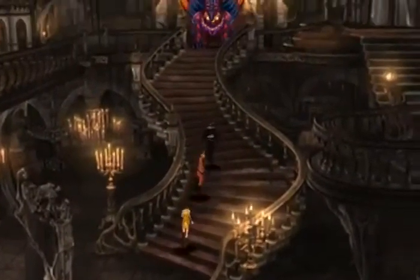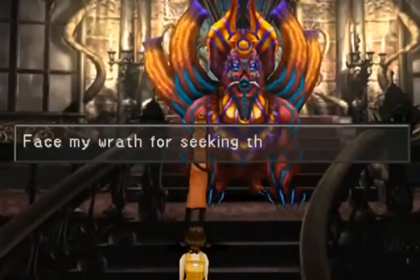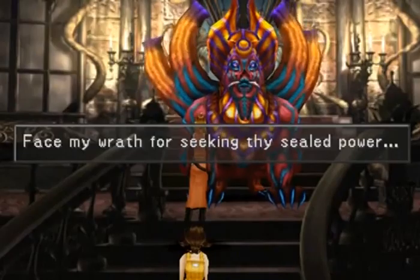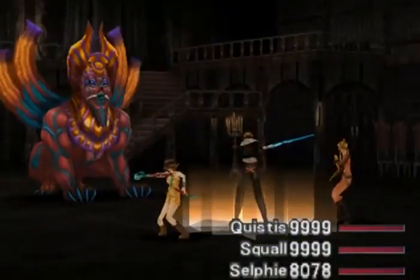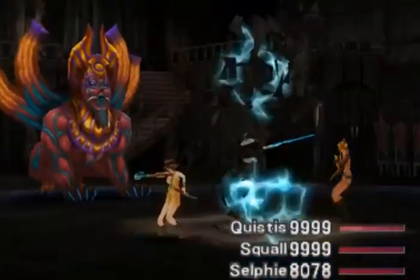Number two: if you miss a GF through the game, it's no big deal, as you can draw many of them from the monsters in Ultimecia's castle. However, in the Japanese version, you don't have this option. If you miss them, there's no second chances.